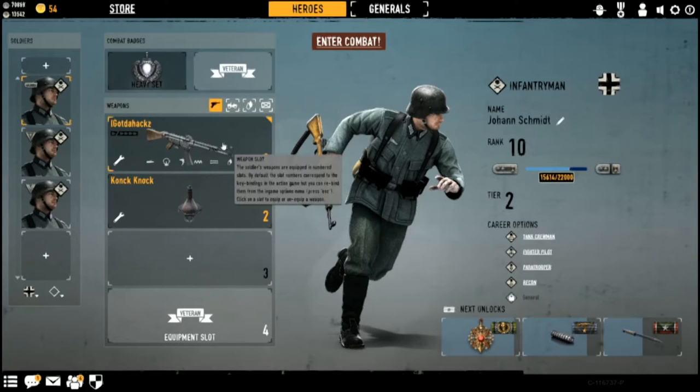In Heroes and Generals, the variant shown is the default variant, which I believe was the Maschinenpistole 44 Mark H — question marks, citations needed.